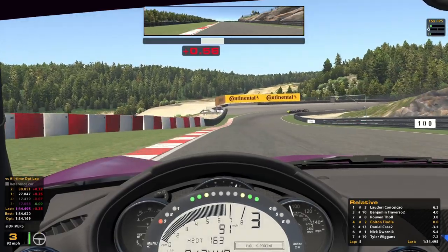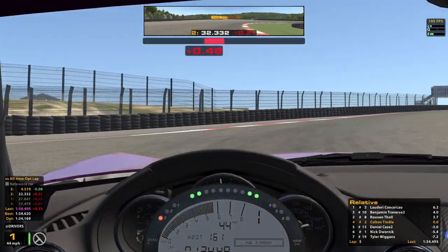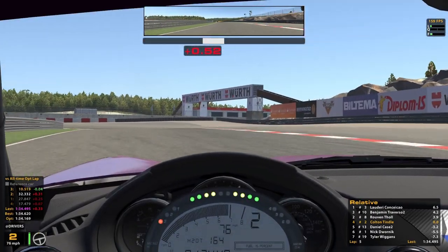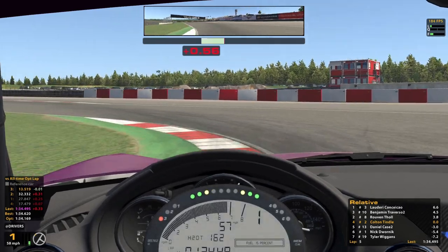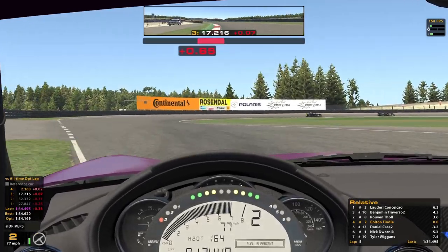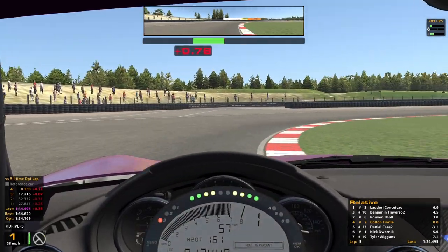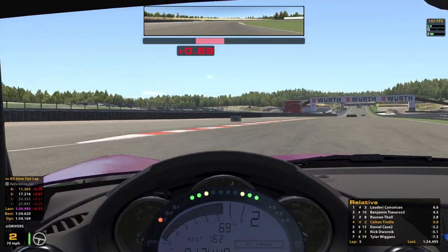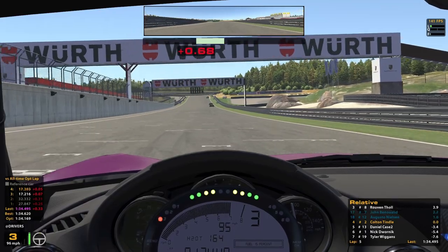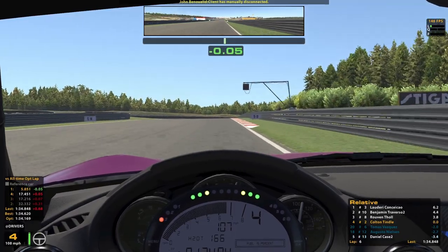Unfortunately, this isn't turning into too thrilling of a race - we don't really have anyone exactly right around my speed. We're just kind of hoping the guys ahead battle each other and maybe crash, or bring themselves back to me fighting side by side, but that's not really happening. In fact, the leader is pulling away - he's got some next level speed. I believe he was your pole sitter, so he's probably just an absolute ace at this track, being able to pull away despite the draft.